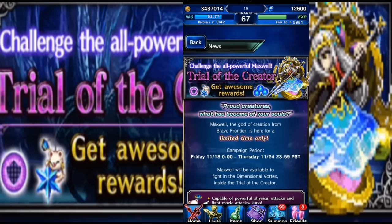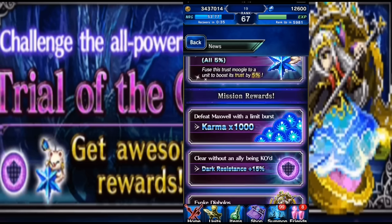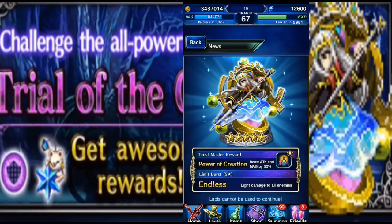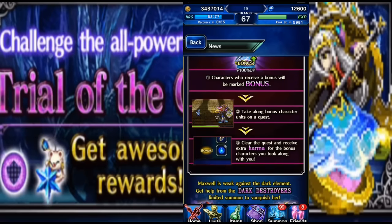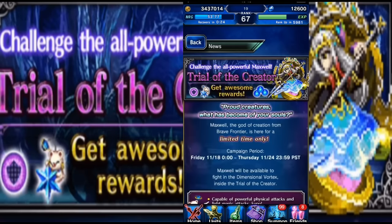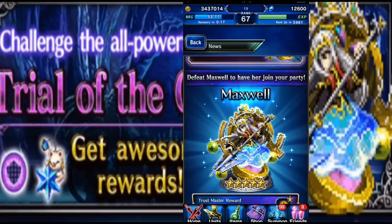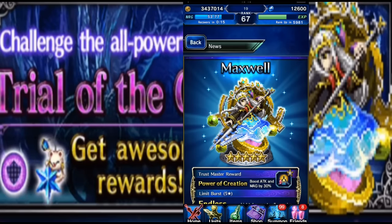This trial shouldn't be that hard — they also might reduce the difficulty since we're getting it so much earlier. In Japan they got the five-star Maxwell, but Maxwell was able to awaken into six-star status. We haven't heard yet if Maxwell will get six-star status in our version, so we might only get a five-star or potentially a six-star Maxwell, which would be crazy. If that happens, you must absolutely get Maxwell no matter what — cheese it with friend Elza if you have to.